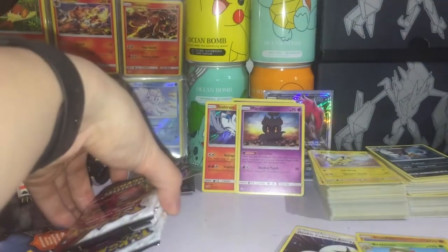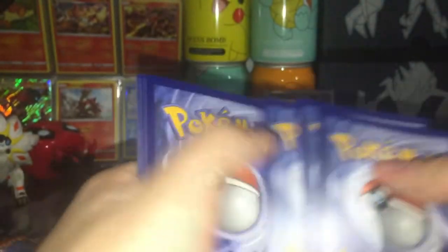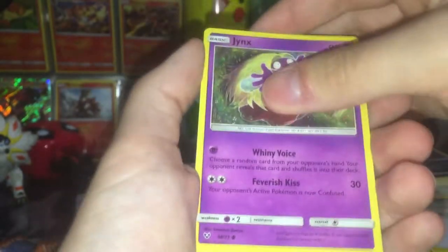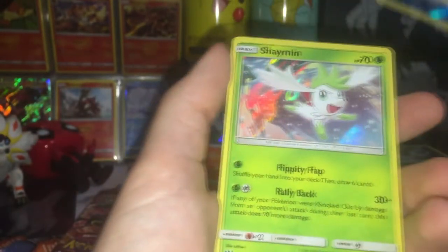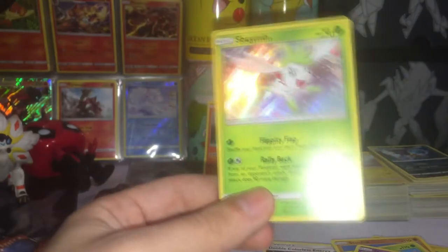We've got five left — already halfway through, no sign of test tube Mewtwo, and that makes me really really sad. Hopefully we don't get only one GX — that'd be terrible. Water energy, Venusaur looking amazing! The artwork in this collection is incredible. Ultra Ball, Minun, Jynx, Scraggy again, Shroomish. Qwilfish, reverse holo, and our rare is Shaymin. Not looking good for the rares but we got all the cool holos. Nice looking holo.